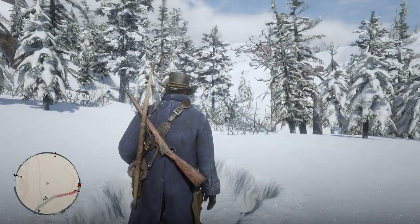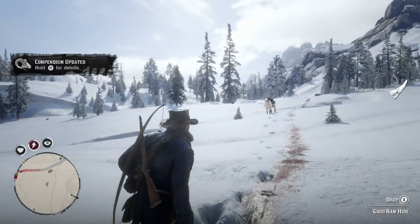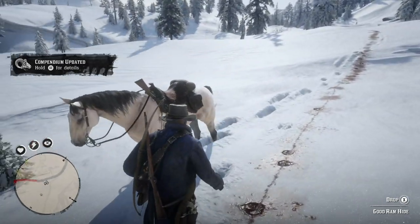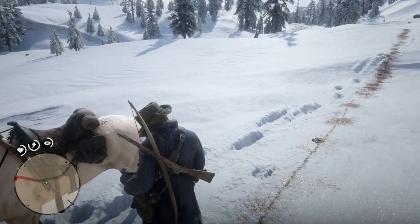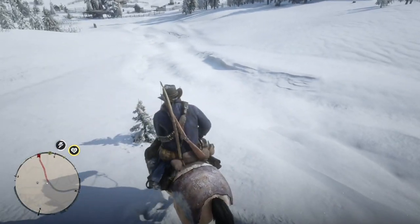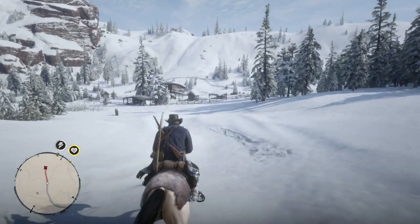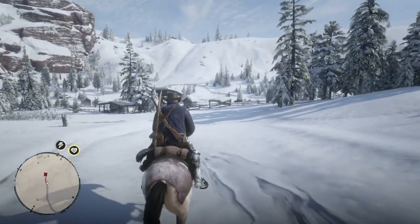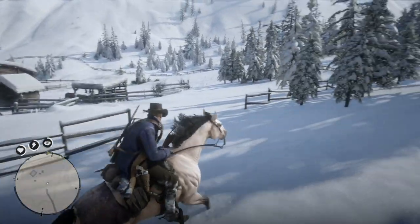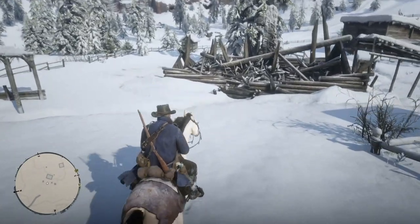I realized that I never returned as Arthur Morgan or John Marston in my first playthrough. So now I'm taking the long ride out to the Adler Ranch to check it out. I might reload my save for the first playthrough and take John Marston up there, but for now it's Arthur Morgan, and as you see I'm returning to the main house here to check it out.